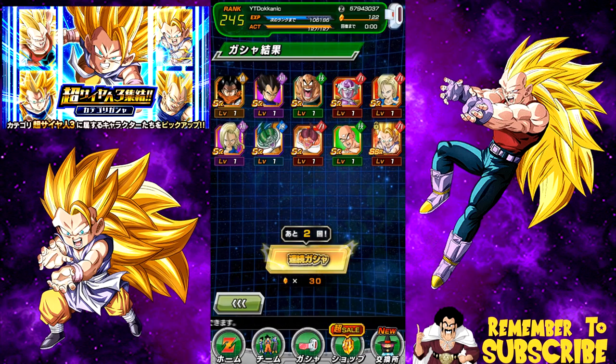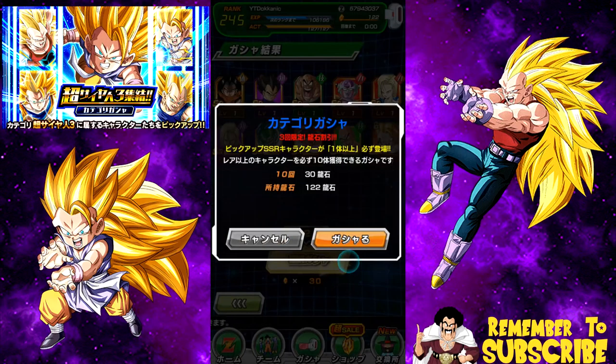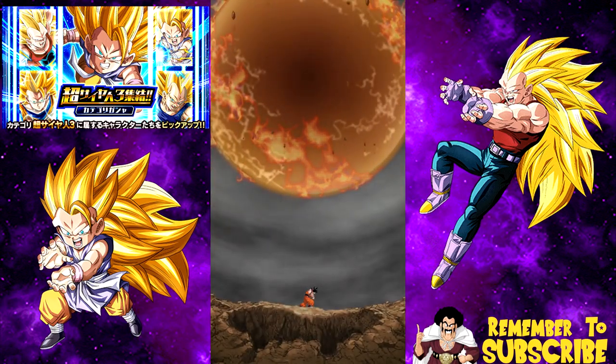Now I finally have that team completed, because I do have the Kaba, which I'm pretty sure is the Strength support unit. So I have a perfect team right now because I have everything else that's really good. We're going to go ahead and do the group summon right now — get your phones out and summon with me. Go ahead and get ready, pause the screen if you need to. Hopefully I can get something good here.